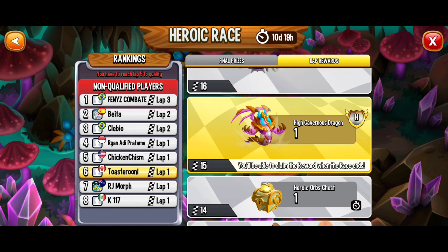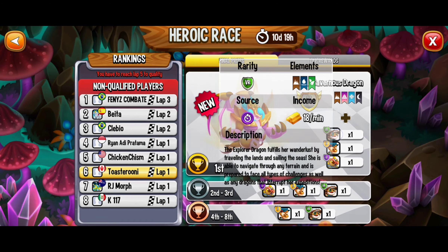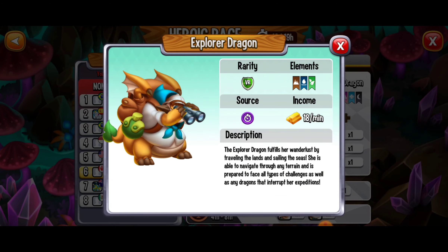The one we really want to reach is lap 15 with the High Cavernous dragon. The final prizes include the High Cavernous dragon, and there's also the Explorer dragon — really cute, a very rare dragon.